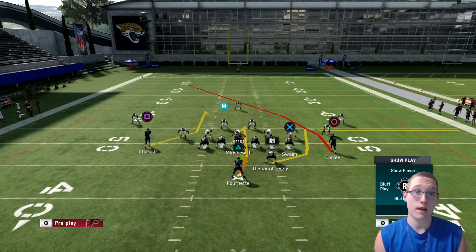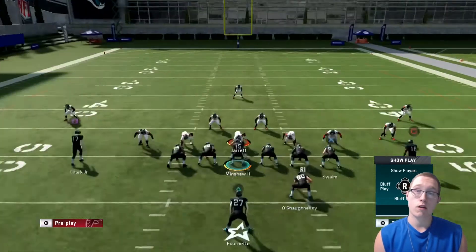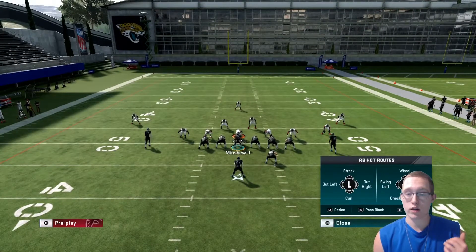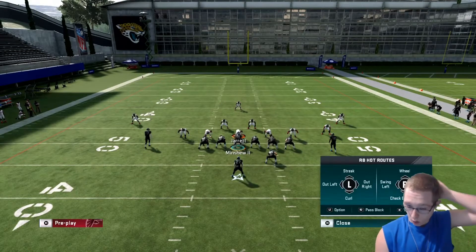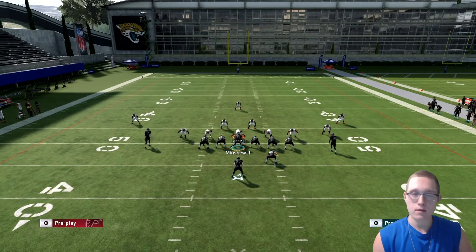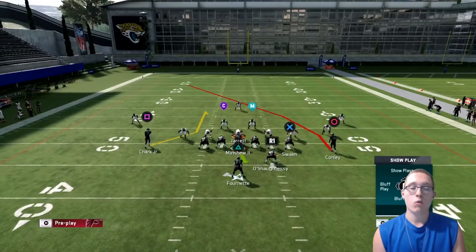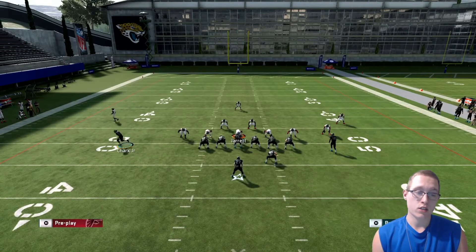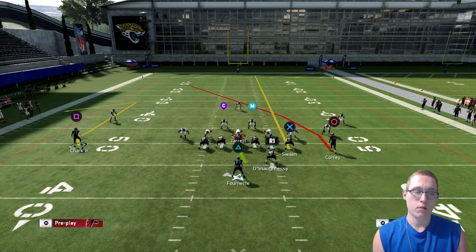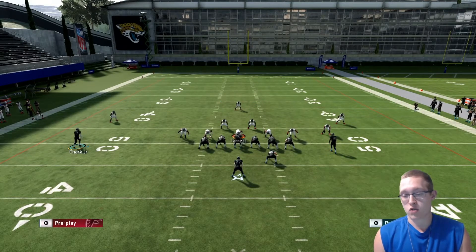First, you're going to block both your running back and your fullback. To block the running back, double tap Y/Triangle and press the right trigger. To block the fullback, press Y/Triangle, then RB/R1, then right trigger. Next, streak the tight end: Y/Triangle, then RS up. Finally, motion the X/Square receiver out to the left and put him on a comeback route: Y/Triangle, X/Square, then left trigger.